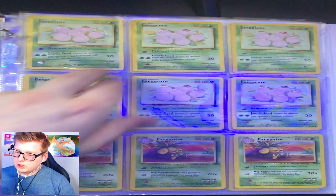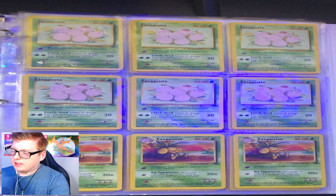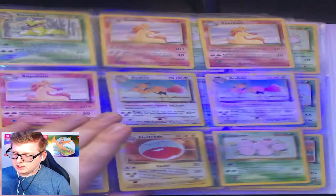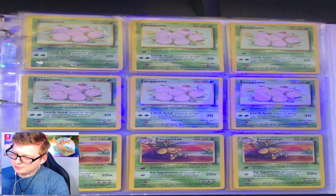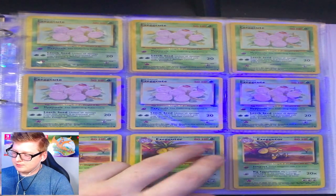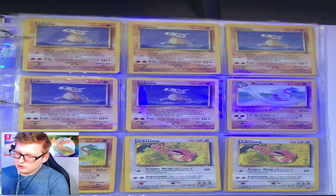I'm trying to remember — I think it was like a green dot that made Exeggcute more valuable. I don't think any of them have it, though. Then you got your Exeggutor.